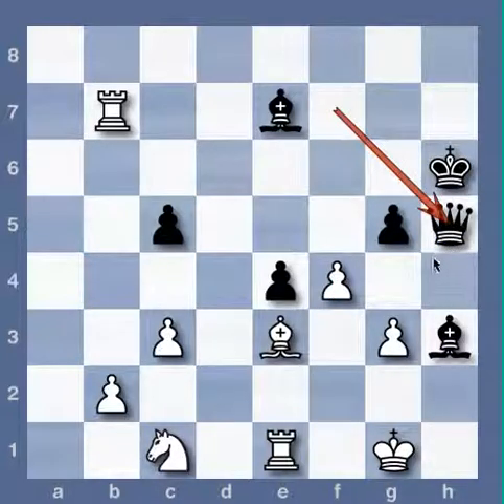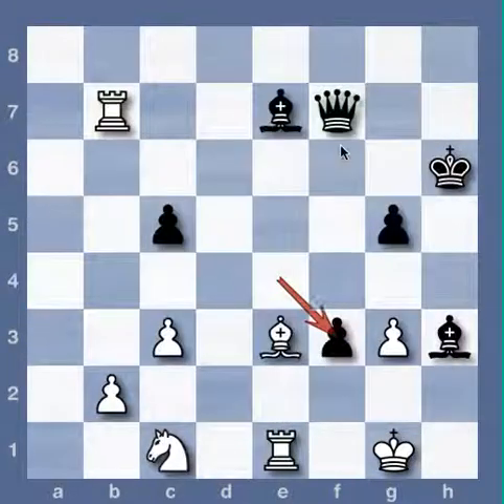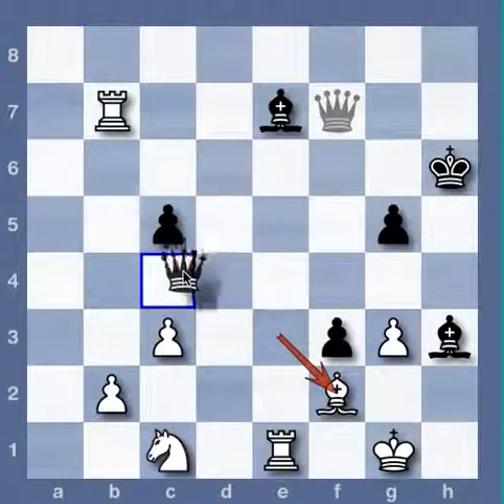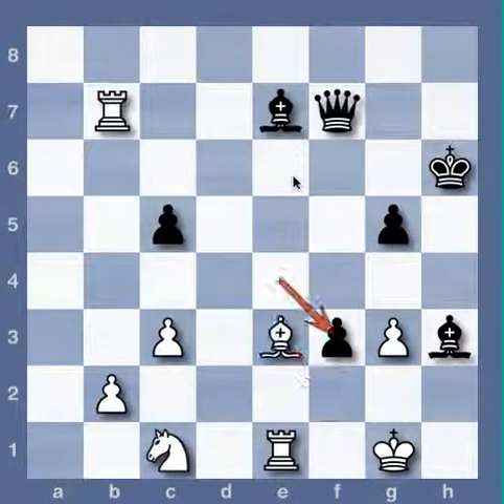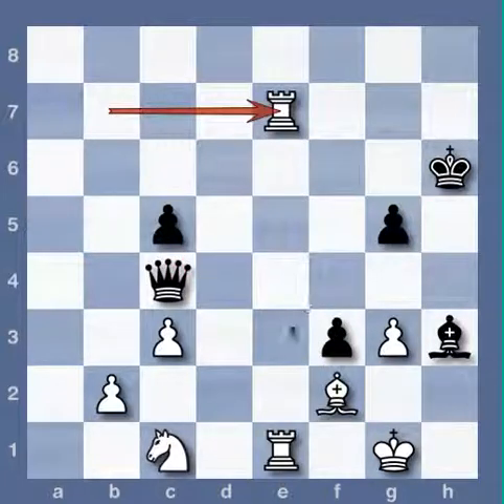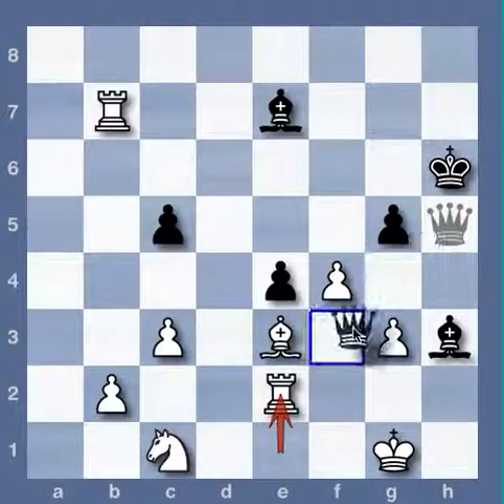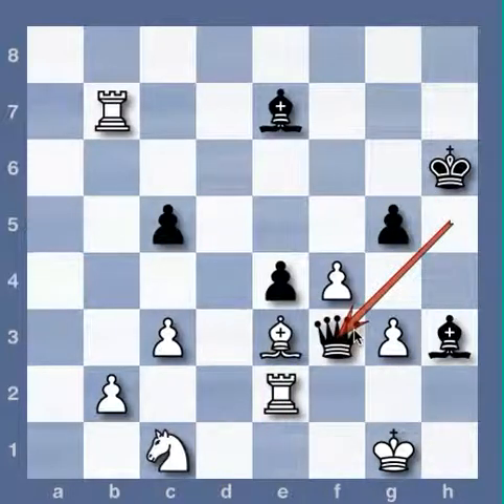Queen h5 — and this wins, it looks like. Not taking with the other rook because of the mate. Queen h5, queen h5 — this is still a sideline. Rook e2, queen f3, and black is okay.